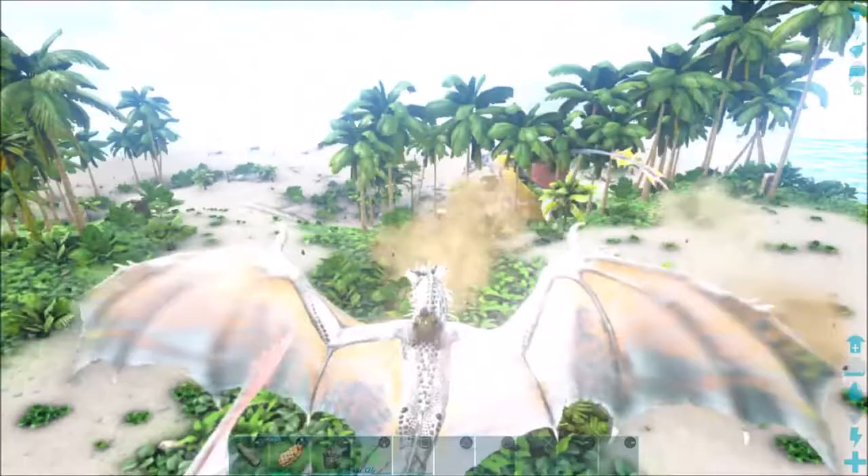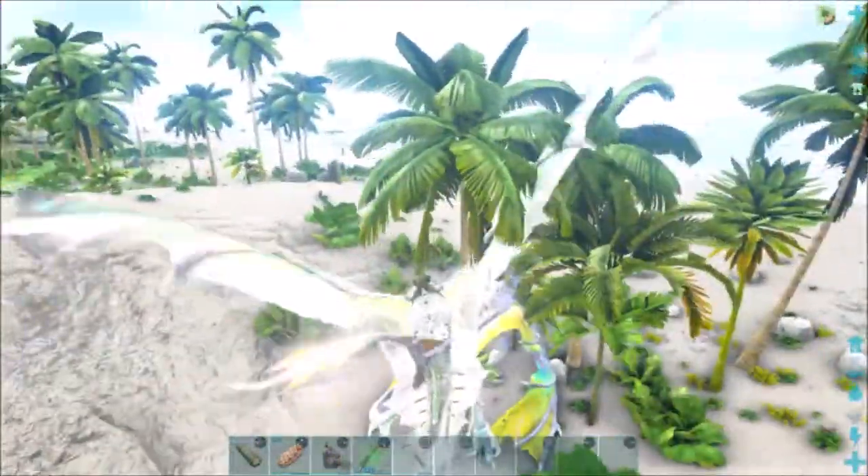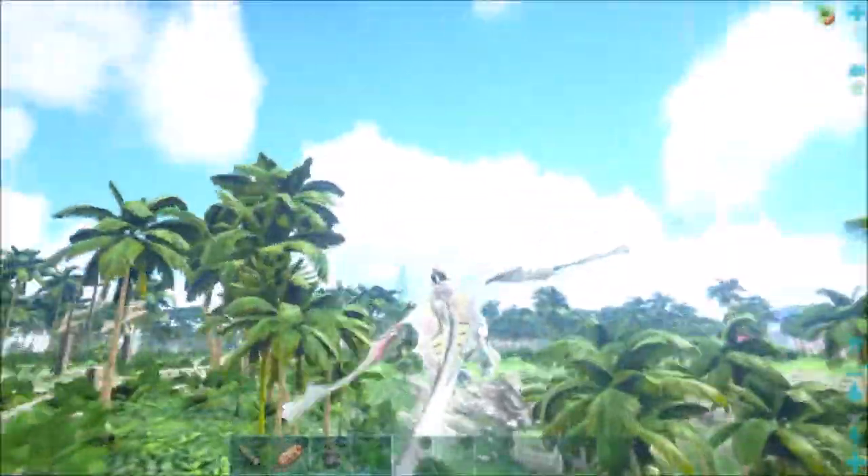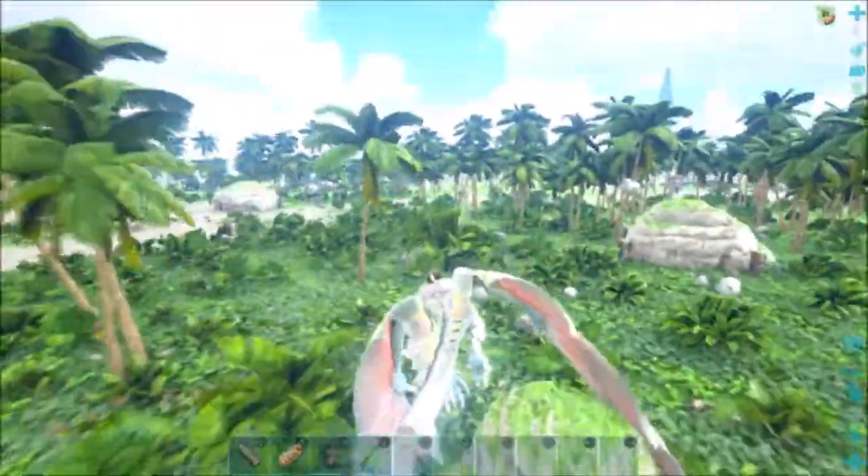So to get the crystal wyvern to follow you, you have to 'buy' them — meaning you bother them with crystal so they aggro and follow you. That way you can lead them into the trap, since they don't naturally aggro you.